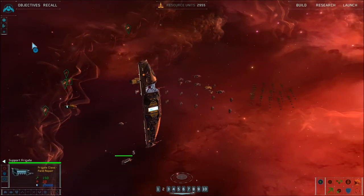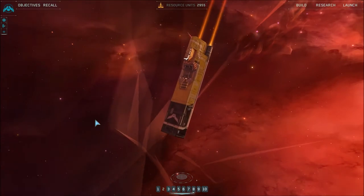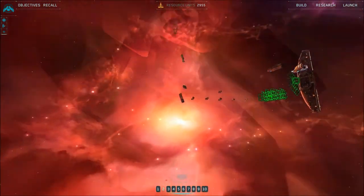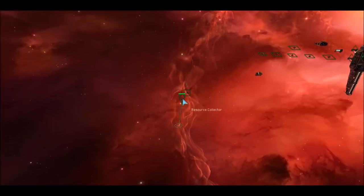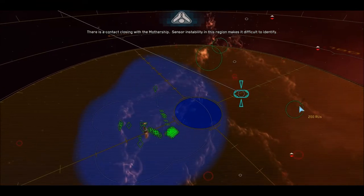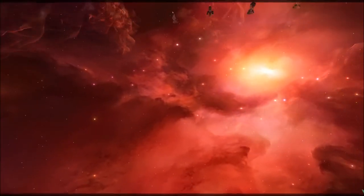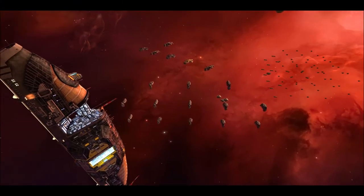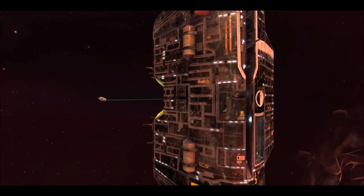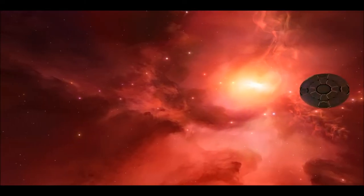Local resources exhausted, fleet moving on. So I'm just gonna save the game real quickly. This is gonna be like a flu shot - I'm really nervous beforehand. There is a contact closing with the mothership. Sensor instability in this region makes it difficult to identify. Prepare the ambassador. I wish that constant engine noise would just stop. We had good luck with the Bintuzzi last time in terms of our negotiation. Let's see what these guys want.